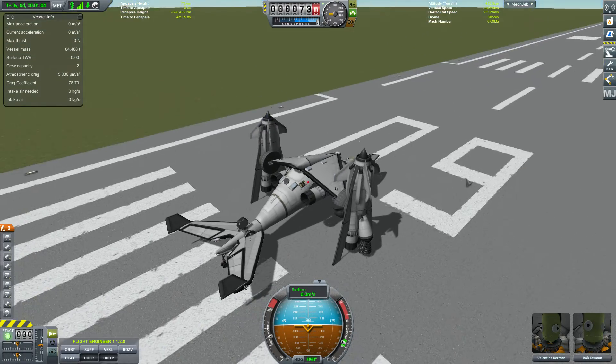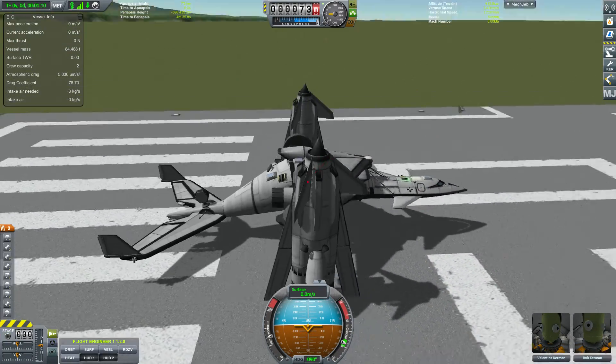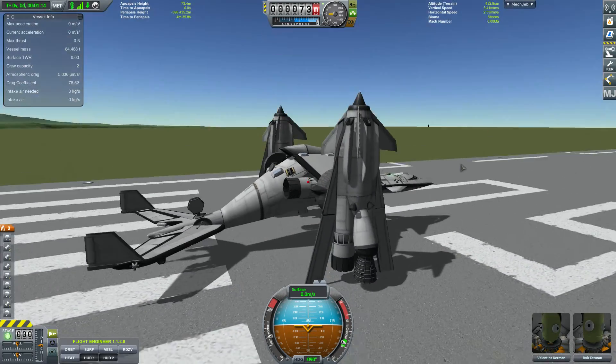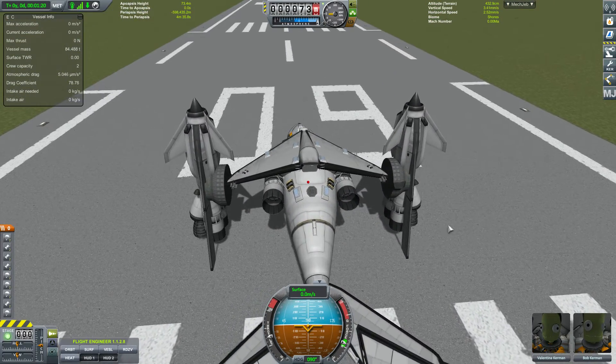Hello, everyone. This is a quick overview video for the space plane that I built for Kerbal Space Program version 1.2.2. I wanted something that was a vertical takeoff and landing type design, which was also capable of single stage to orbit operation. And this is the design I came up with.